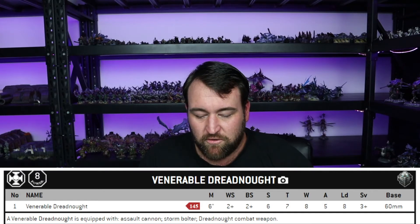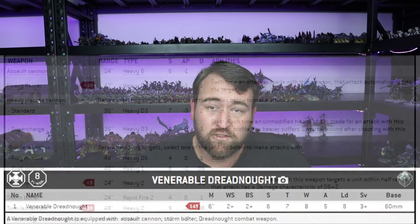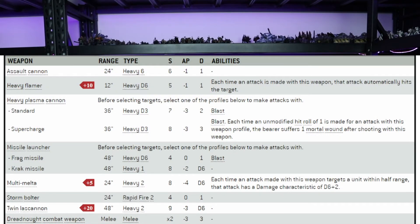The venerable dreadnought comes with an assault cannon and a dreadnought close combat weapon on the other hand with a built-in storm bolter. Assault cannons are 24 inch range, heavy 6, strength 6, AP -1 and 1 damage. The dreadnought close combat weapon is melee, strength times 2 — taking him to 12 — AP -3 and 3 damage, which is decent on a model with 5 attacks.